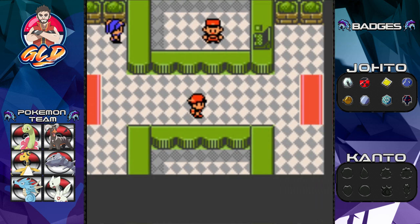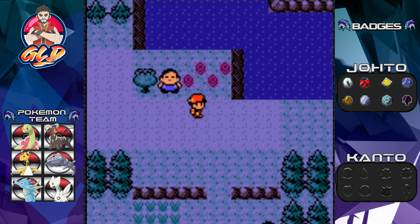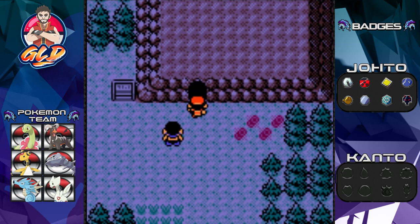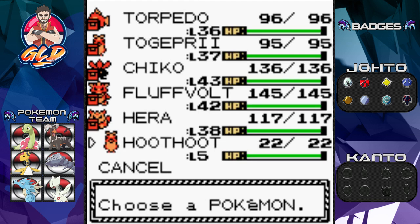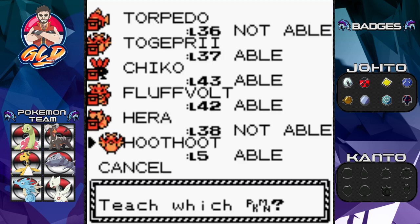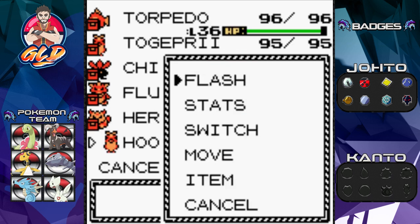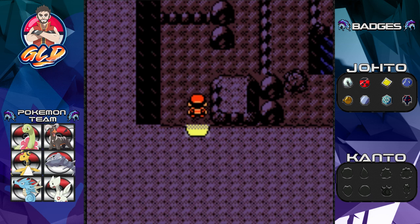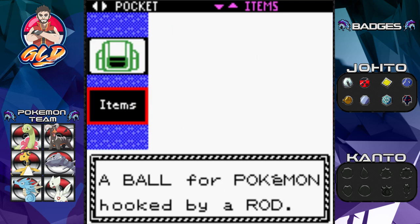Today we're going to be doing Dark Cave — the name says it all, it's dark and it's a cave, and we've been putting that off for quite some time. You do need a few Pokemon for this: one that knows Flash — I caught a Hoohoo off-screen and taught it Flash — one that knows Rock Smash, and one that knows Surf, because there are areas where we'll be surfing.